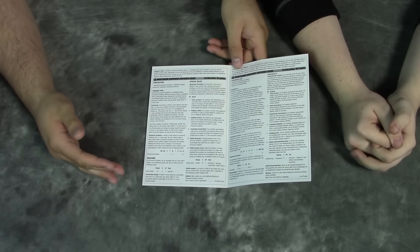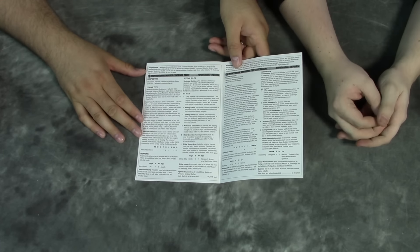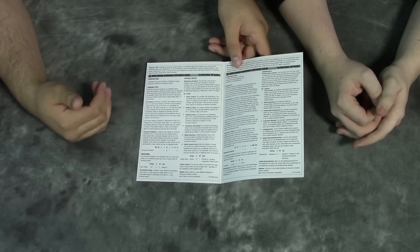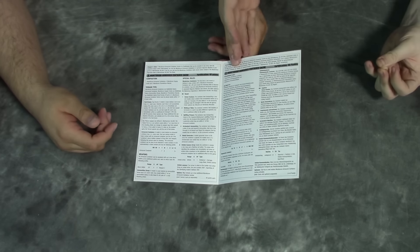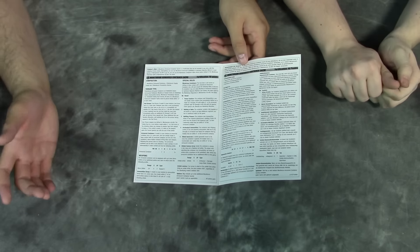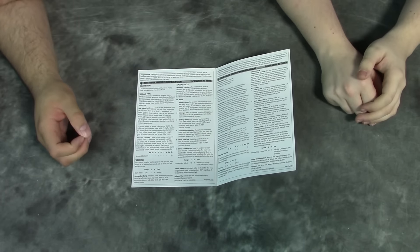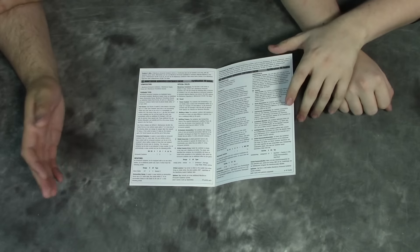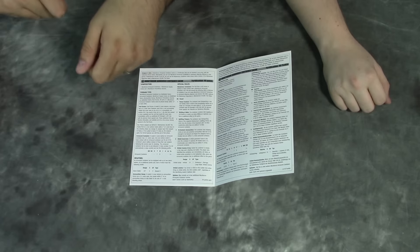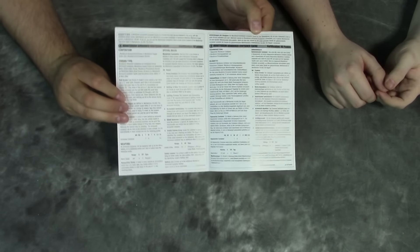The armored containers themselves are pretty tough: toughness 7, six wounds, and a three-up save. An extra shield generator seems useful too, with the ammo crates. You can actually move up to the crates and take advantage of the storm bolters, so it's almost like any other fortification — all for 40 points. The barrels also turn your flamers into Torrent, which is pretty useful. There's some debate on how that works in the turn sequence with a heavy flamer, but you can read the rules and debate yourselves.